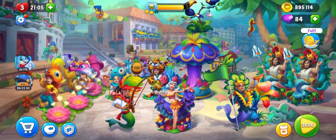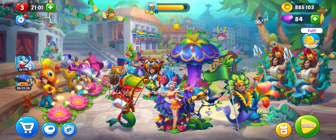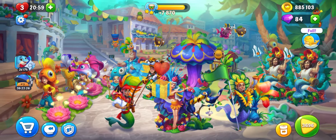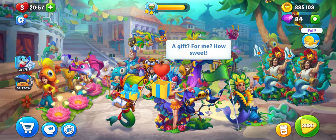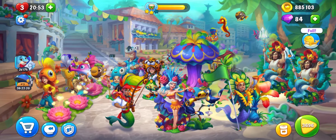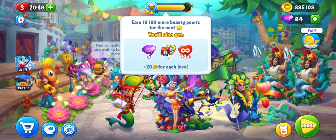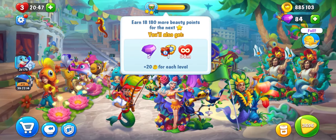Let's buy those tokens — they look so lovely! They actually look like they're in love. A gift! Wow, look at that. I just don't know what's going on in my aquarium anymore. And I still need 18,000 beauty points.